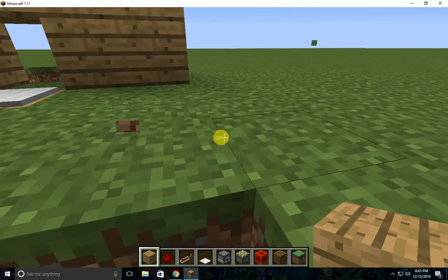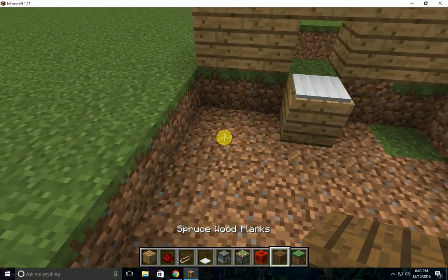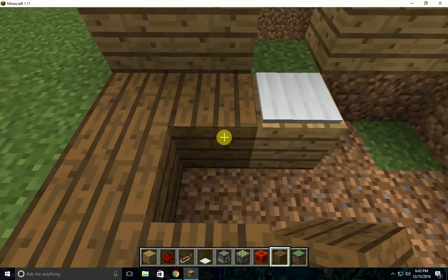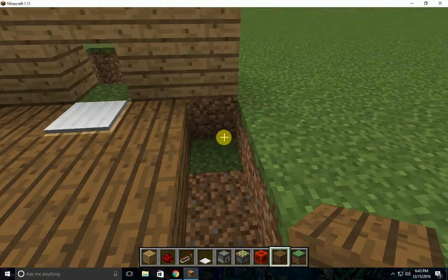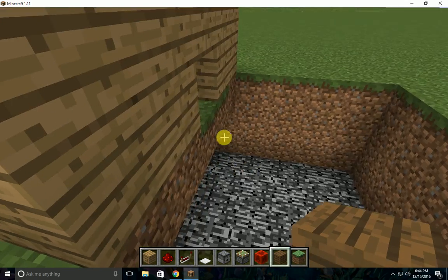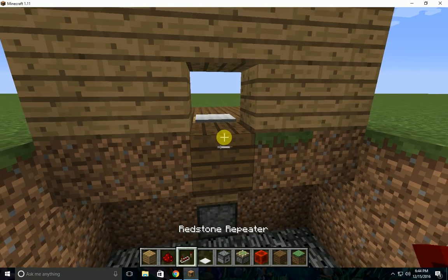I'll just make this like everything — you can change these to planks or anything you want. The grass doesn't have to be there; it can be different. There's the pressure plate — make sure that you put this as a ground block color.